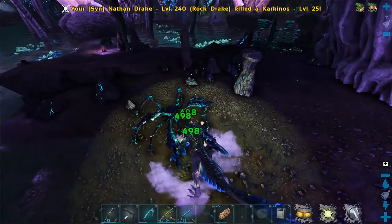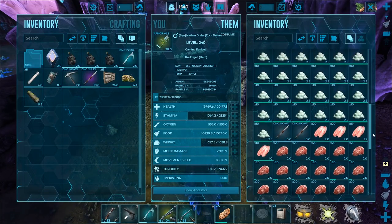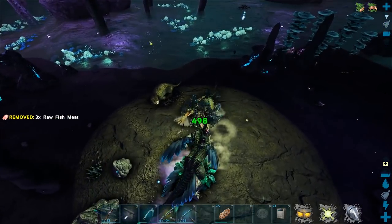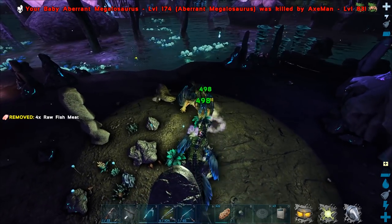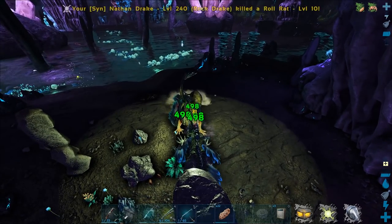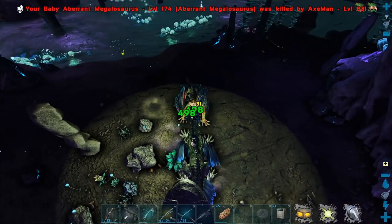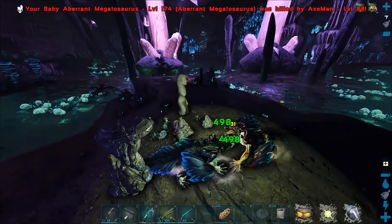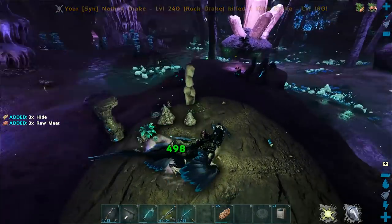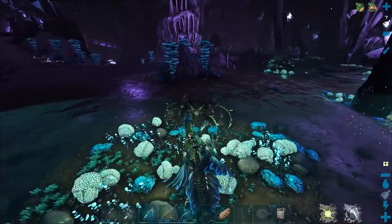We're just pretty much farming up all this organic polymer — super easy to get at this lake. Seriously, there are so many crabs nearby. We've already got a bunch but we'll probably go back with enough to fill up my fridge too. In S+ you can stick organic polymer into the fridge which is amazing — it basically means I can store a huge amount and keep it for whenever I need it. That was a 190 rock drake — holy crap, I thought it was high level!